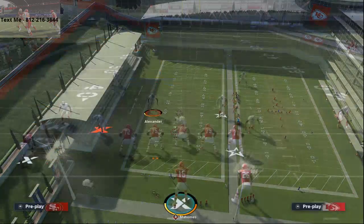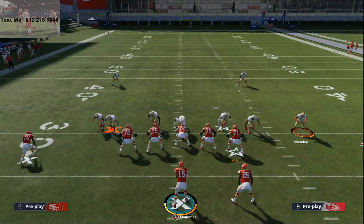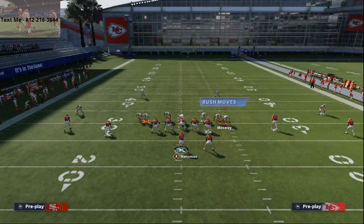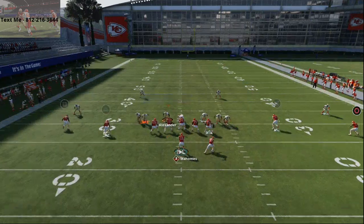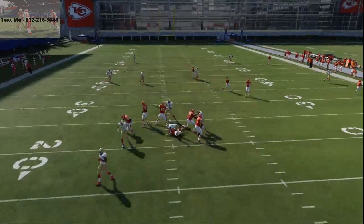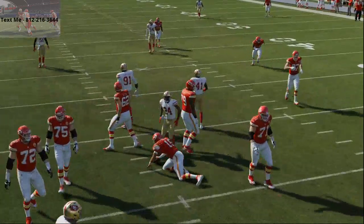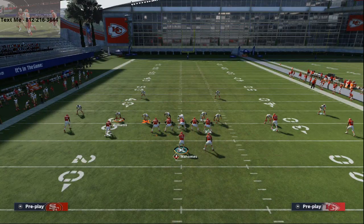So on the play DB Sting 2 Buzz, all you're going to do is audible to the play Cover 2 Sink, slide your slot DBs off the edge, and re-blitz Mosley. Then do that R1 twice for QB contain. At the snap of the ball you're going to get that pressure — you see how it kind of loops in, kind of glitchy, gets in a little bit. That is a simple step to get pressure this year.